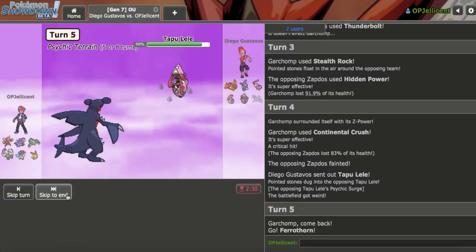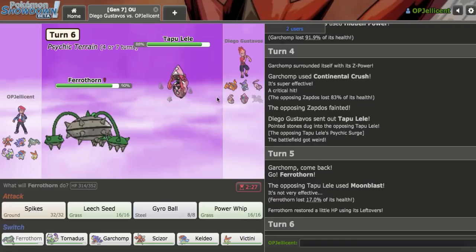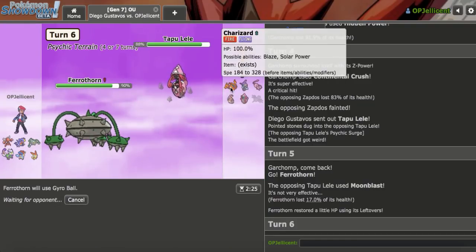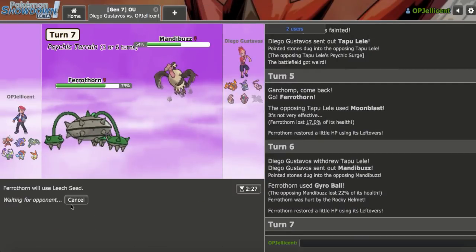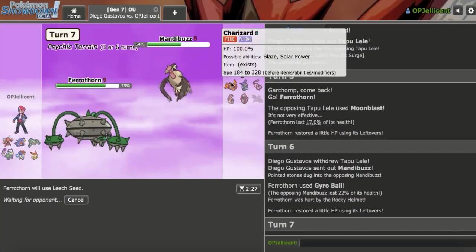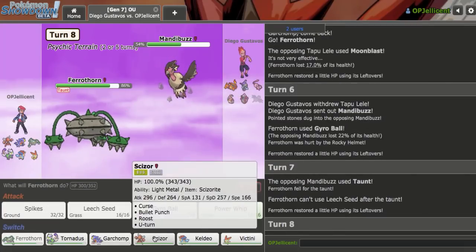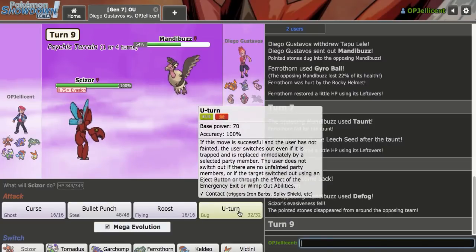I can go Ferrothorn — that's what I'm thinking. Even though my Garchomp was really low and they could have clicked Focus Blast, I wasn't anticipating it to come out right there. I'll go for Gyro Ball on the off chance they don't go Mandibuzz. Yeah, they do go Mandibuzz. Leech Seed is pretty fine here. My Rocker is still alive, so that's going to be very helpful. SD Chomp can still wallbreak if I wanted to later. They go for a Taunt — a little bit annoying there. Wasn't anticipating that.